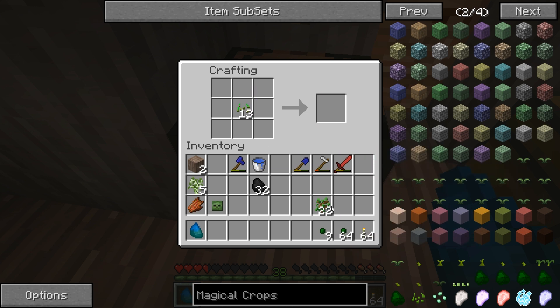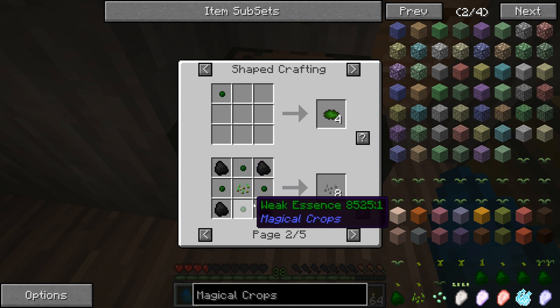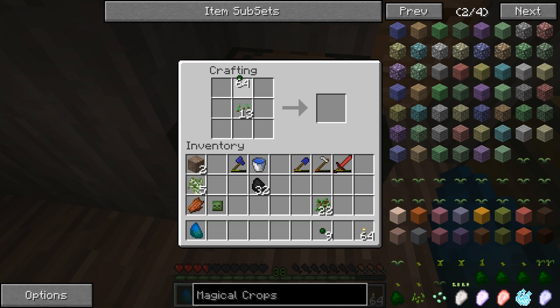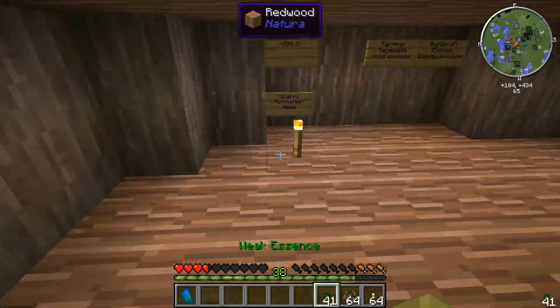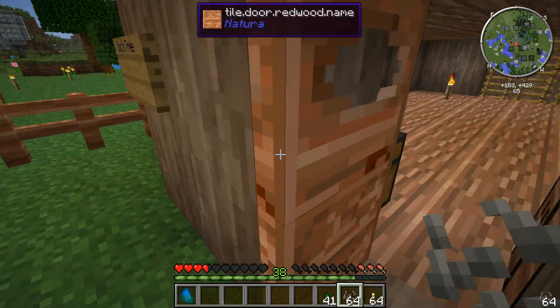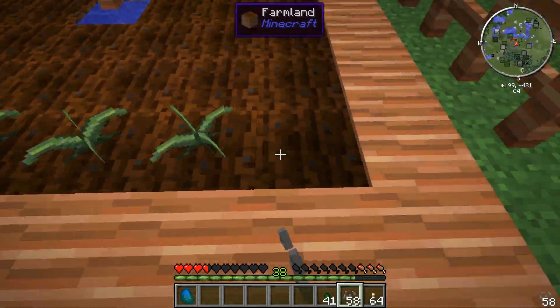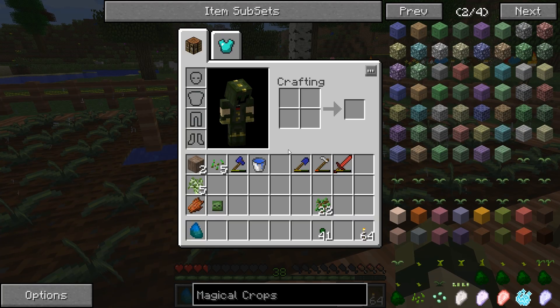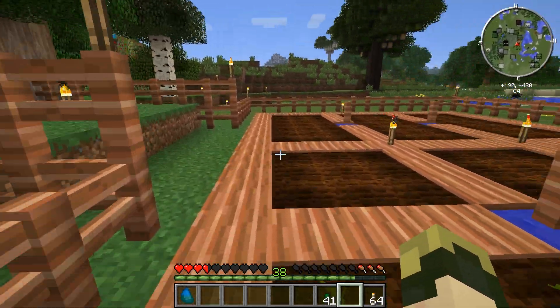Now I'm going to use my regular Minecraft seeds and make coal seeds. I put weak essence around the seed in the crafting grid and coal in the corners — and there we go, a whole bunch of coal seeds. I'll take those out and plant them over here. I didn't make quite enough seeds to fill up the whole plot, but that's okay.